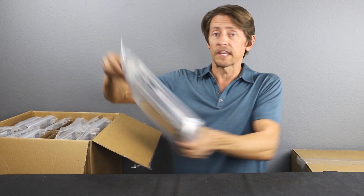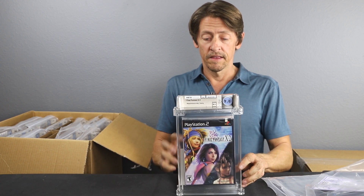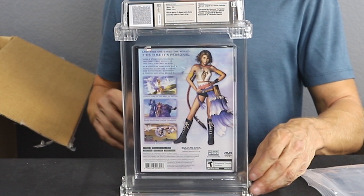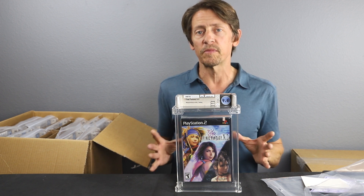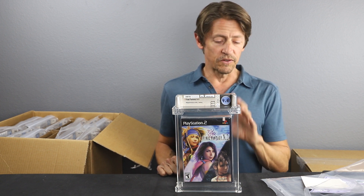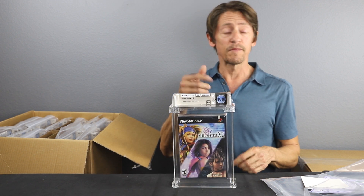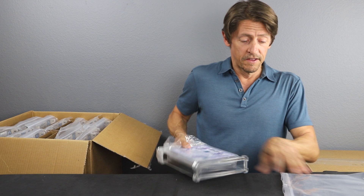Still going strong. Game number three: Final Fantasy X2. This is a 9.8 A++. Once again, perfect grade for this game. These PlayStation 2 games don't necessarily come too beat up — you can expect over a 9 typically. But the seal rating is what's difficult. A lot of these seals get scuffy, get holes, scratches, scuffs, tears, and snags. So if you get an A++, you can't do any better than that. Looks like we got a sticker with this one too — surprise sticker.